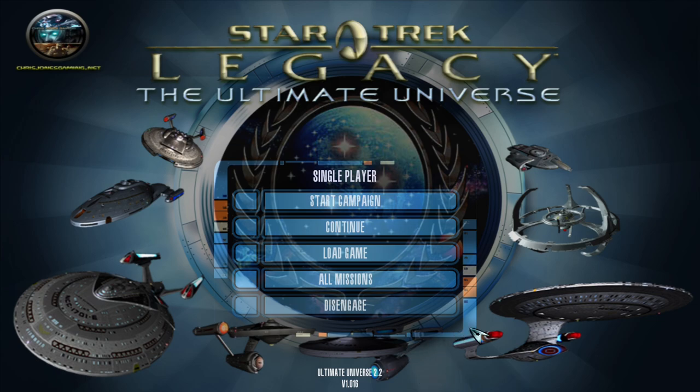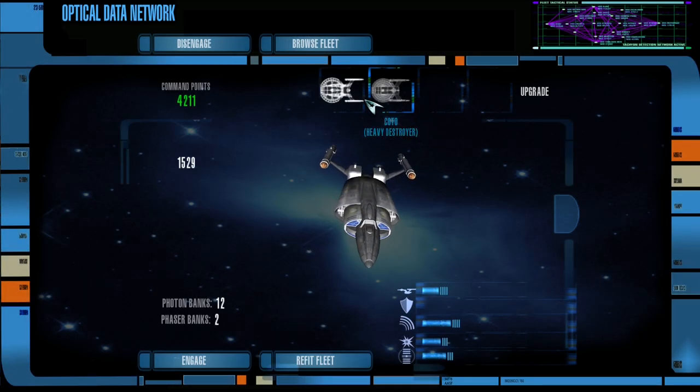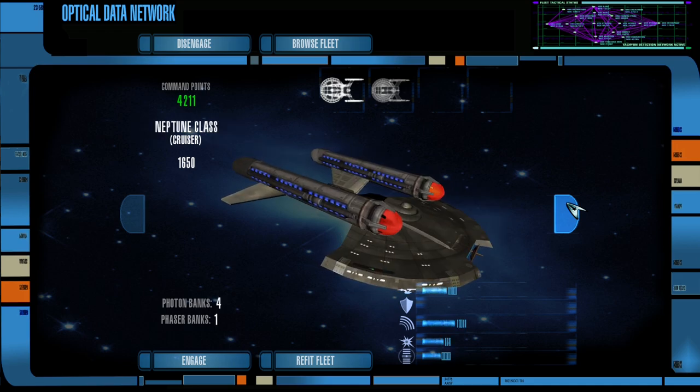Right now we are going to see what happens next in this story. So let me hit continue and hopefully it continues correctly. We have the Kodo, we have the Enterprise, and I have 4,100 command points, so let's try to get something kind of beefy.